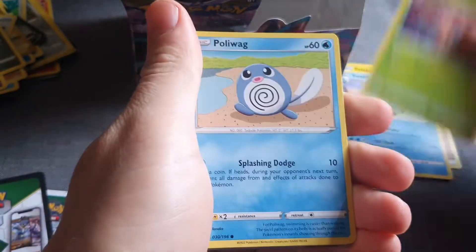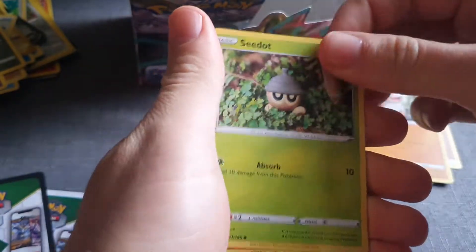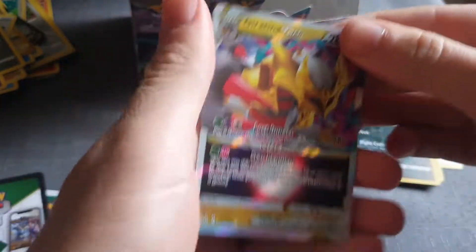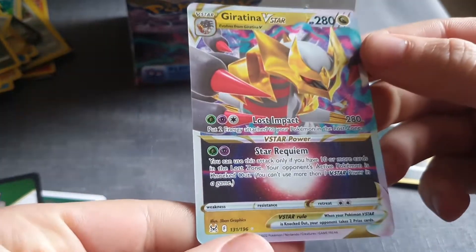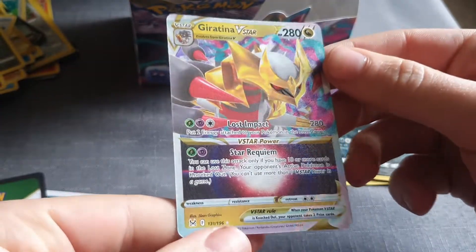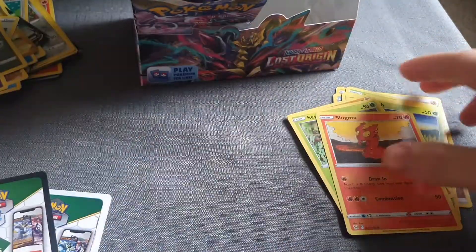It's not going well so far, is it? We need something through the whole box. Oh — yes! A Giratina! I don't know if it's the one everyone wants, but at least we've got one Giratina and it's a V-style one. I'll take that.